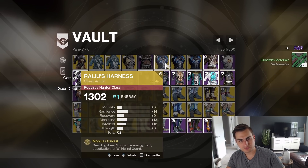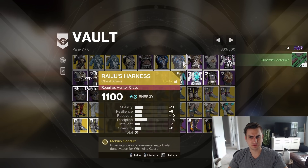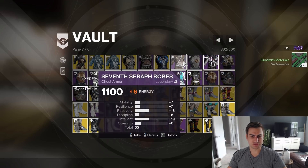Probably just keep one of these. So many exotics you just forget exist, because they're just not remotely in the meta. Seven Seraph at 65.